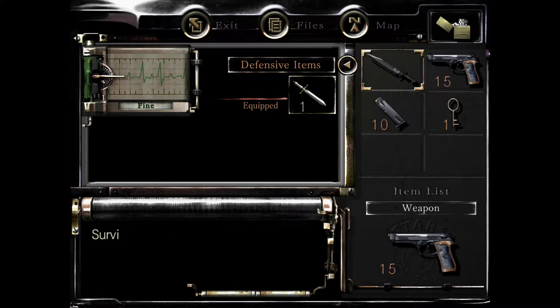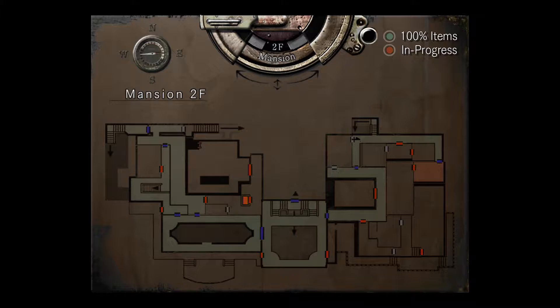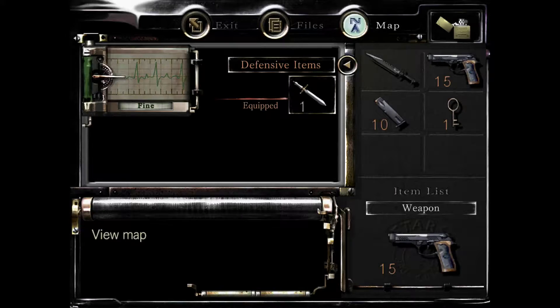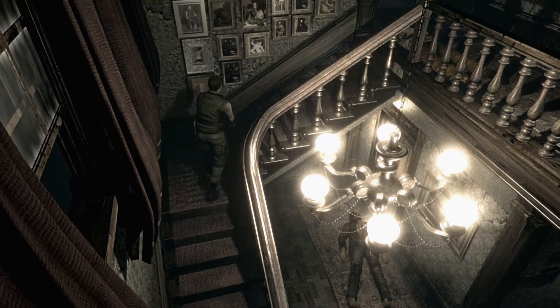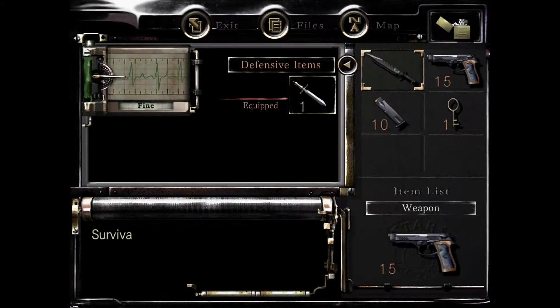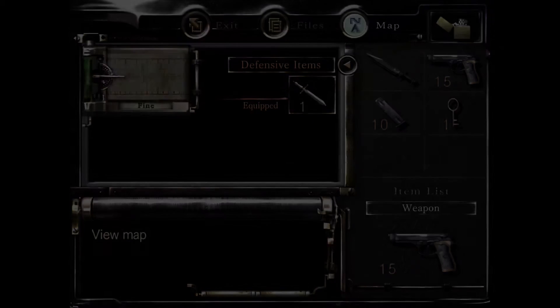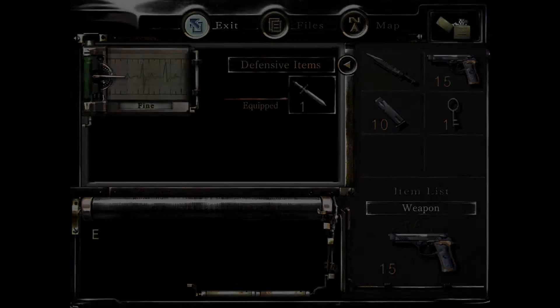Let me check my map again and see if there's anything else I'm missing. Okay, it's clean. That counts the green herb for both rooms. Let's go — oh, does it say there's something in there? Yeah, there's still something in that room.